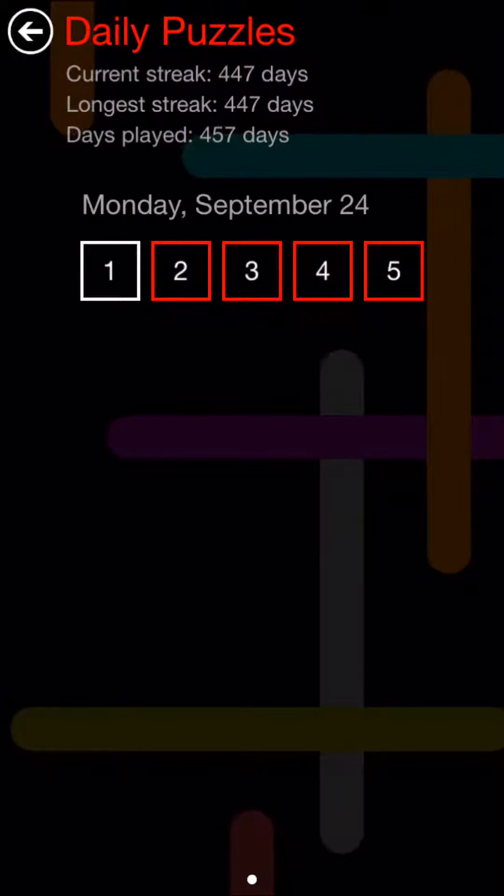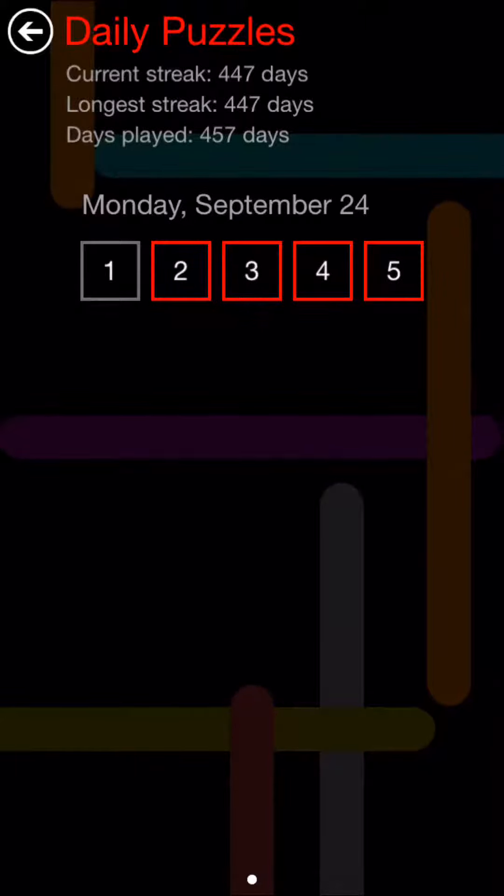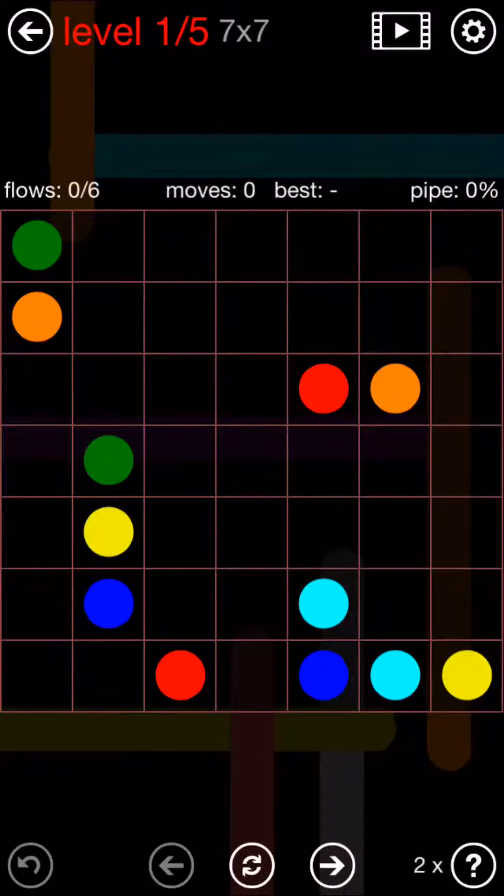Today we're taking on a daily puzzle for Flow Free for Monday, September 24, 2018. Is it a five puzzle day? We'll see what this comes up as.